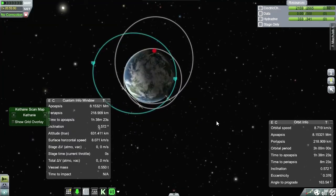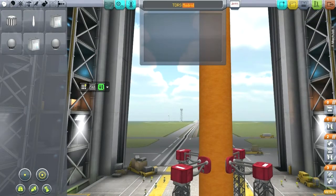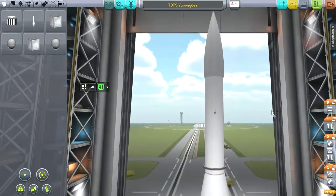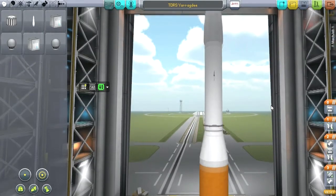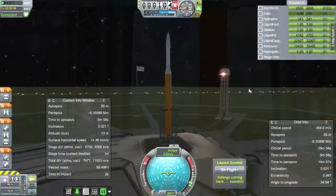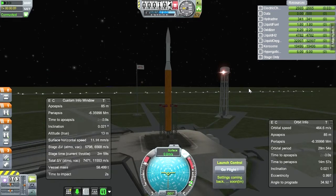Let's go back to the VAB and try to launch another one. The next one has a really weird name — looking at the transcript of the first space shuttle launch, the next station was Uragody. Let's get this on the launch pad.